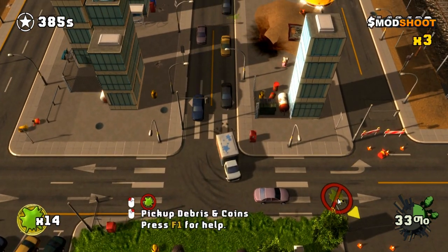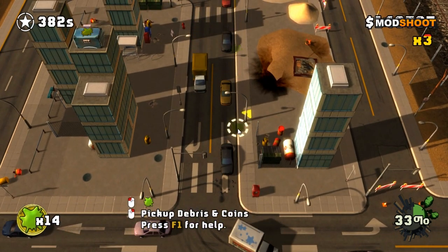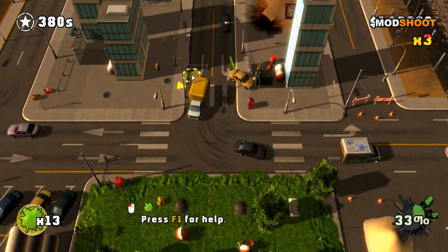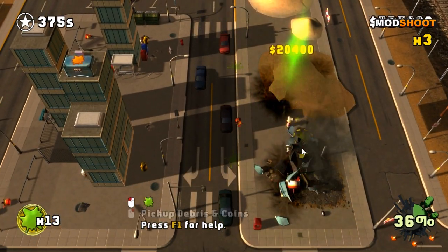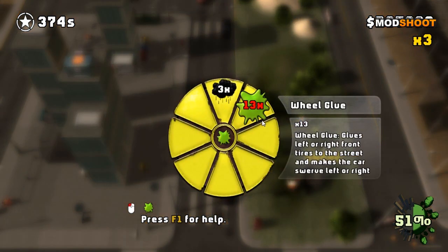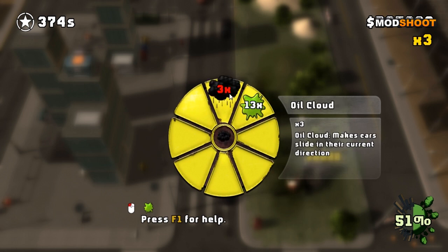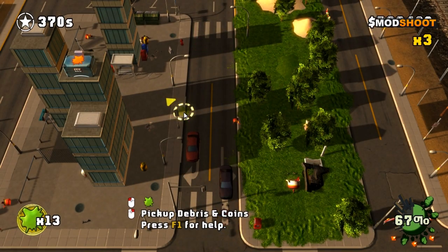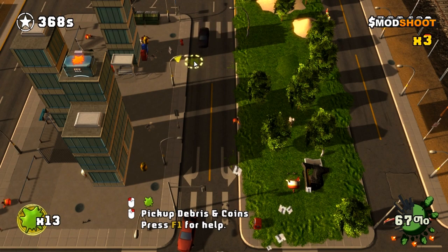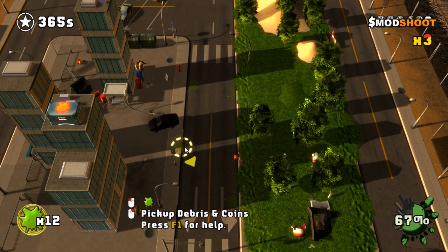I want to hit those explosive barrels — they're red so they must be explosive — and boom, I take another one down. Collect all those bits. I've got some debris in the road and these cars are stopped, which is bad news because you really need to keep the cars going. On the menu I've got three clouds and three wheel glues, and looking at all the other empty slots I'm assuming there are seven or eight different things I can use to manipulate the environment.